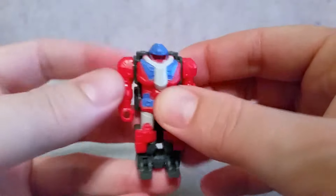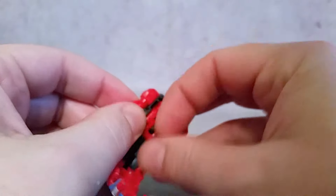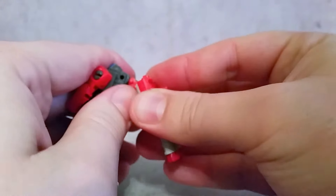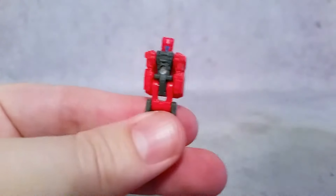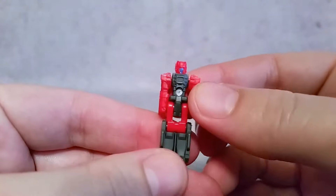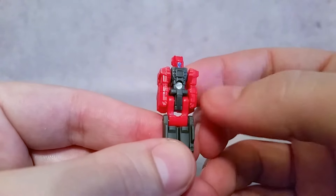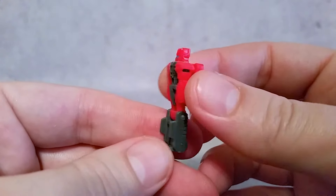I like all the paint. Again, the arms move. Open him up and take this guy out. Attach his cannon here to the back of him. Since I actually had this guy, this is what the Cloudburst Pretender — the little robot inside the shell — looked like as far as paint scheme, with the red arms, the silver chest, and the blue face. So I like that they kind of mimic that.